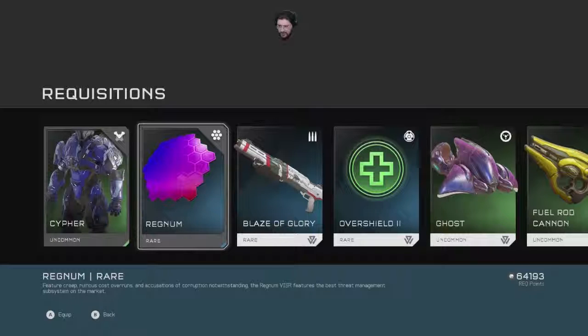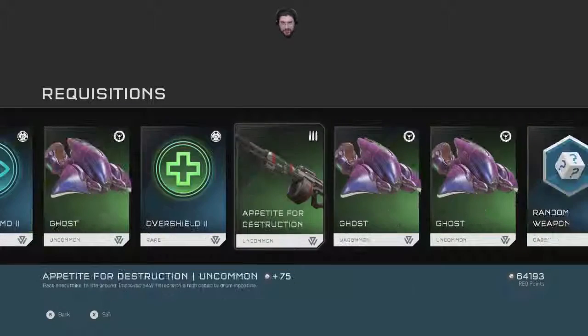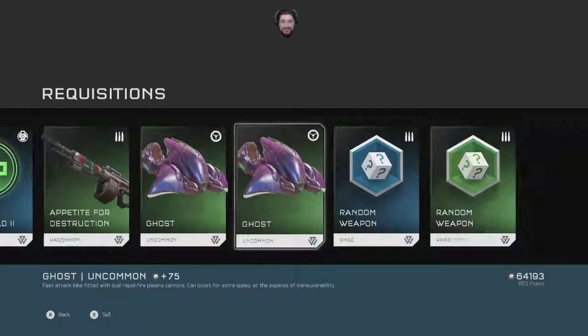Feature Creep! Haha, Feature Creep — ruinous cost overruns and accusations of corruption notwithstanding, the Regnum visor features the best threat management subsystems on the market. More Blaze of Glory, Overshields, fuel rod cannons, Appetite for Destruction.